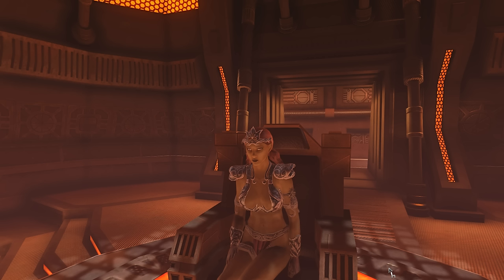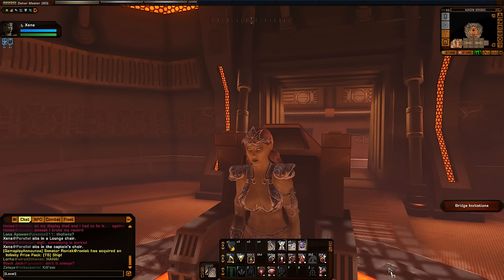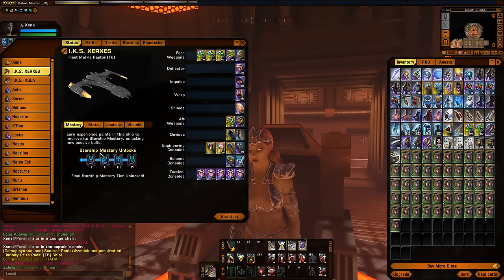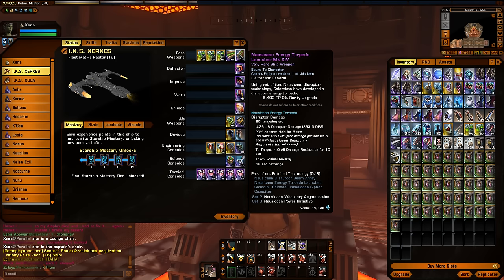Hey everyone, Parallel here, and welcome to Star Trek Online. In this video, I'd like to take a look at the brand new Nausicaan Energy Torpedo. It has finally come out, along with the third week of the featured episode Echoes of Light. What I'd like to do is go through the stats of this torpedo, and take a look at the whole set that it is a part of — a three-piece set called Entoil Technologies.